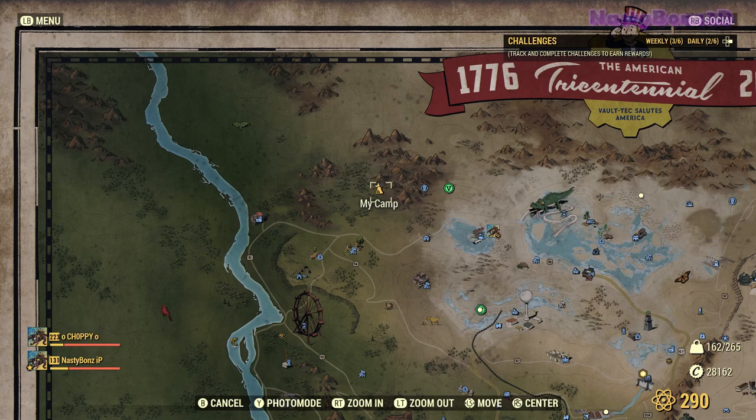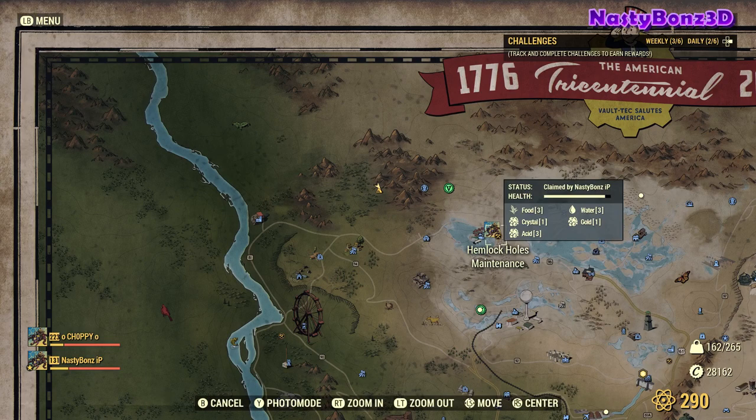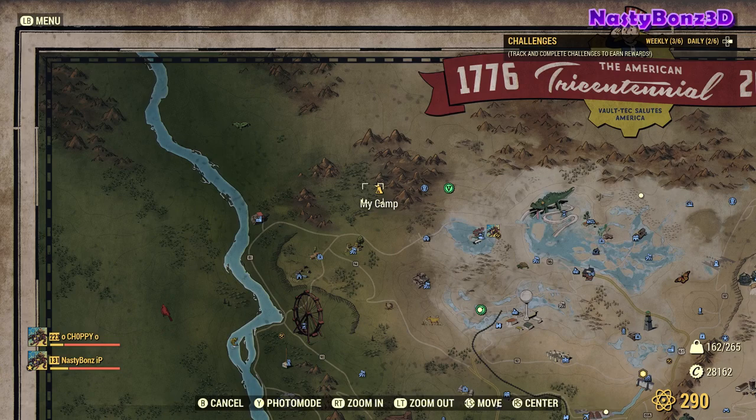Today's camp location is slightly north and a little bit west of Hemlock Holes. We chose this location because it has an acid vein on it. Ammo is in high demand, and we need a lot of acid to convert lead ore into lead scrap so that we can craft ammo. It's not too far away from Hemlock Holes, which has a workbench, and in that location there's another three acid veins. Depending upon what server we're on, we may be able to take and hold Hemlock Holes while we're on and playing — with those locations combined, we can get a lot of acid.